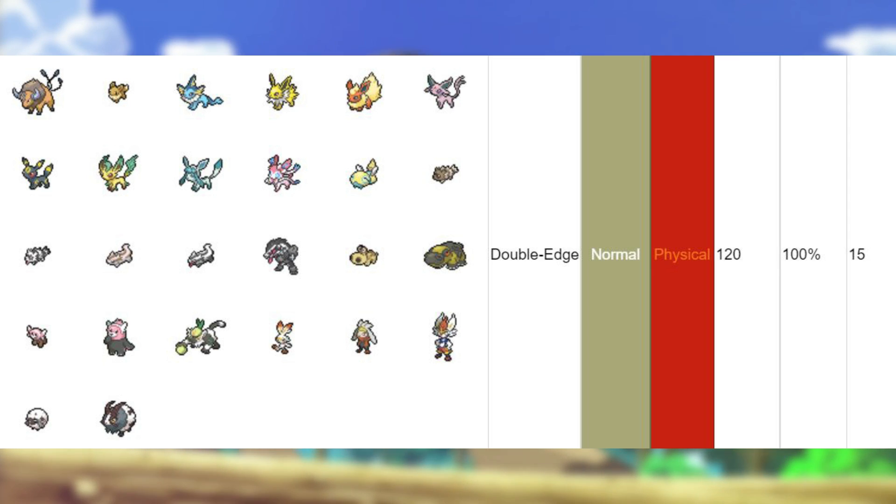To get Double Edge, you will need to breed a member of the Sandile family with one of Tauros, any of the Eevee family, Zigzagoon and Linoone (both Hoenn and Galarian forms), Obstagoon, Hippopotas, Hippowdon, Stufful or Bewear, Perserker, any of the Scorbunny line, Wooloo, or Dubwool.